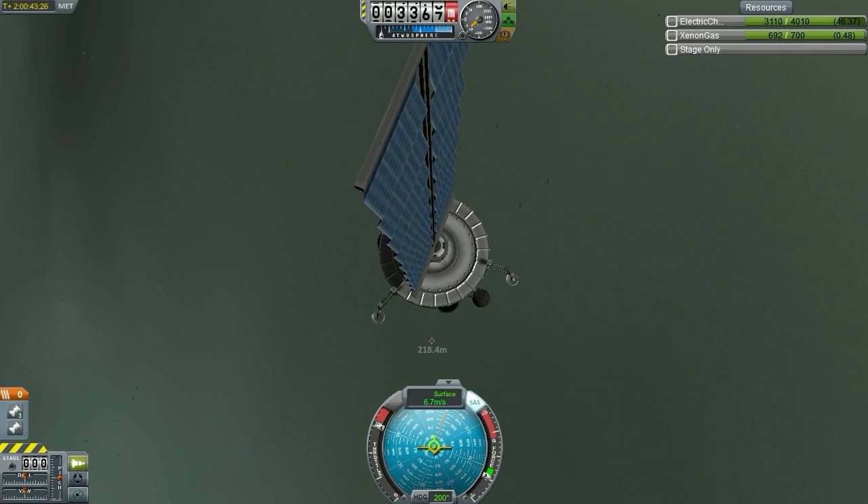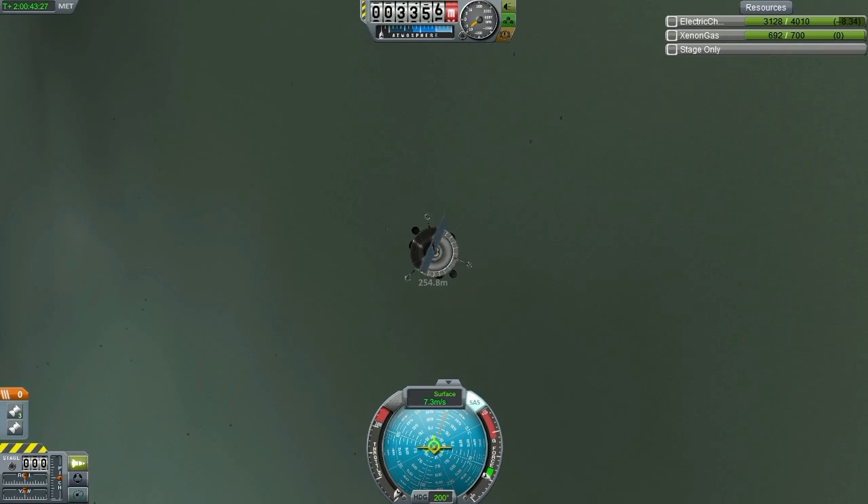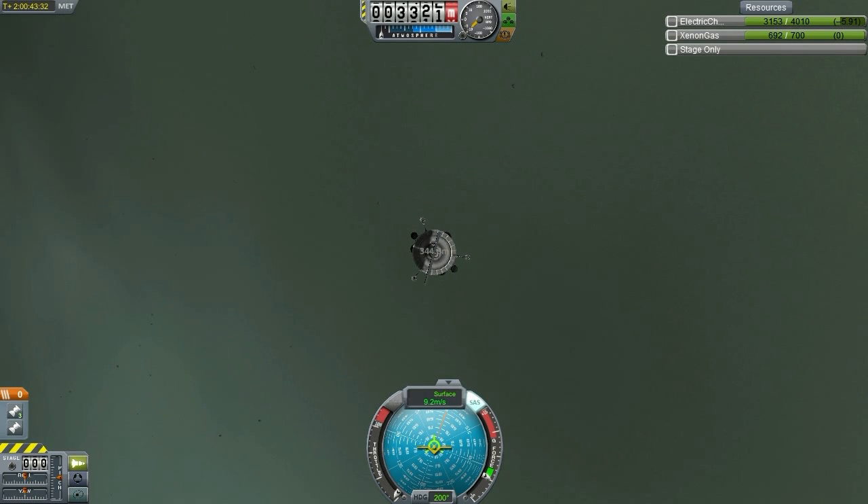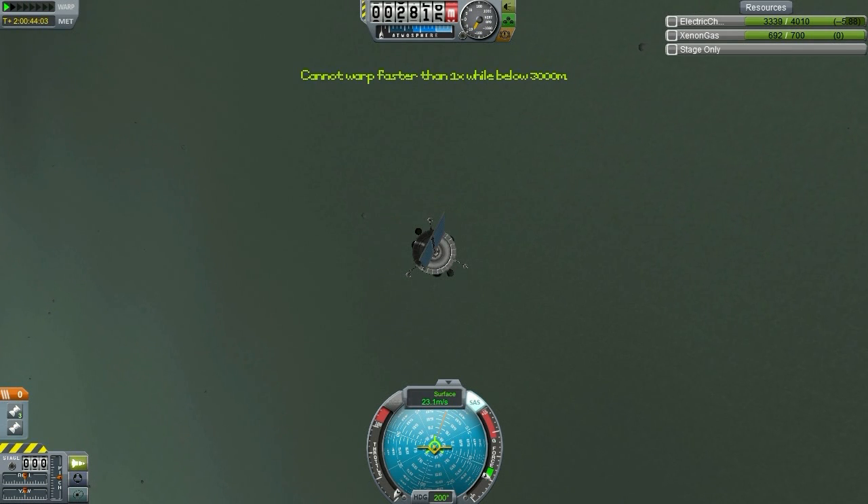I'm keeping an eye on the descent module because what a neat thing to do to judge your radar altitude to the ground is checking your debris when it impacts the ground. Unfortunately this isn't a manned vehicle - in manned vehicles I'll check the radar altimeter on the inside of the cockpit. Unfortunately that's not the case here. It looks like it exploded just within a kilometer, so we still have a little bit of distance.